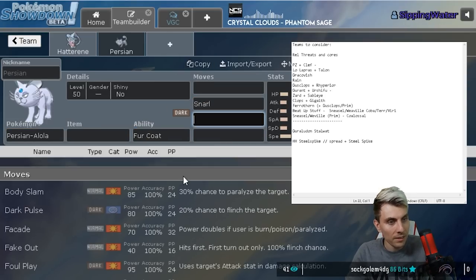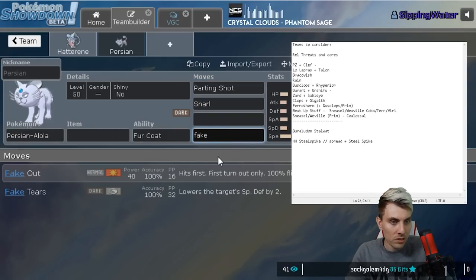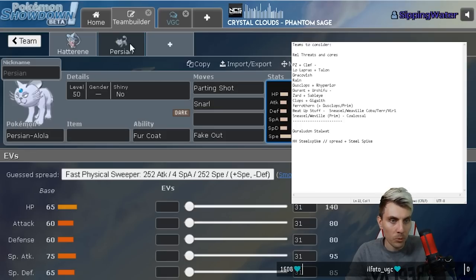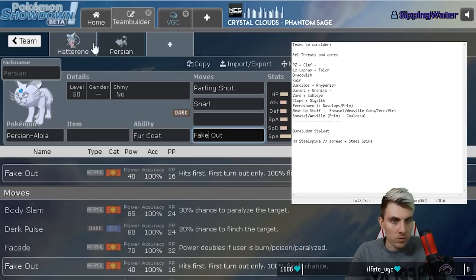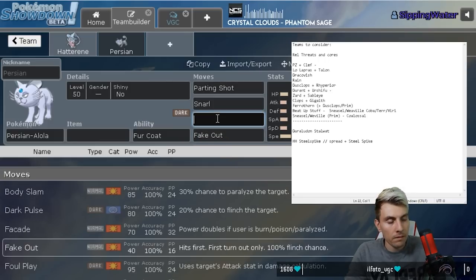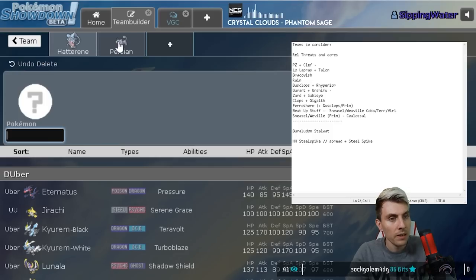Persian is definitely worth looking at - it's a very interesting Pokemon. Gets access to Snarl, Parting Shot, and Fake Out, which is interesting, and can support Hatterene pretty well with Snarl and Parting Shot. With Parting Shot, if you're in a decent position, you can set the Trick Room up and get your other Trick Room mon in beside it.